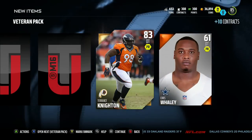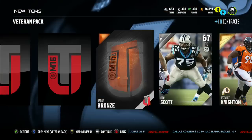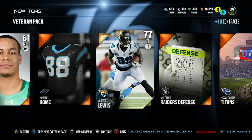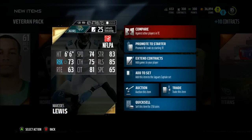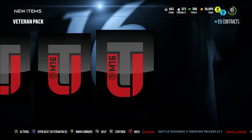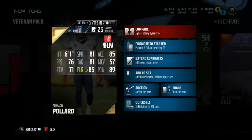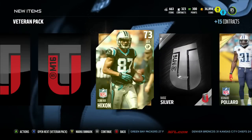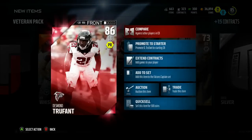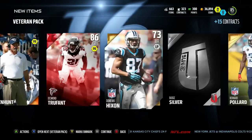First veteran pack: Chris Whaley, Terence Knighton — 83 overall defensive tackle for the Washington Redskins, nice stats, could maybe be a starter. We got Marcel Darius, and Mercedes Lewis, 77 overall tight end for the Jacksonville Jaguars — his blocking is actually pretty down from last year. Second veteran pack: Bernard Pollard — he's not even signed to a team, he goes in the Gold for Aiden set. Then we get an elite — Desmond Trufant! Let's go, he goes in the Falcons Captain set — that's exactly what we needed!